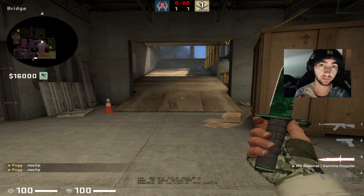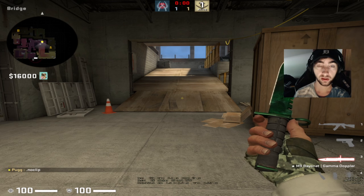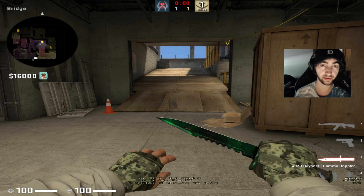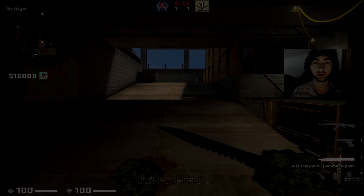Those are the four smokes I recommend you throw on A ramp. I showed you a couple lineups for some of them, and if you have your own lineups, that's great — make sure you show those to your team and apply them. They work on 128 tick and 64 tick. Make sure to like and subscribe, guys. Thanks for watching and have a good day.